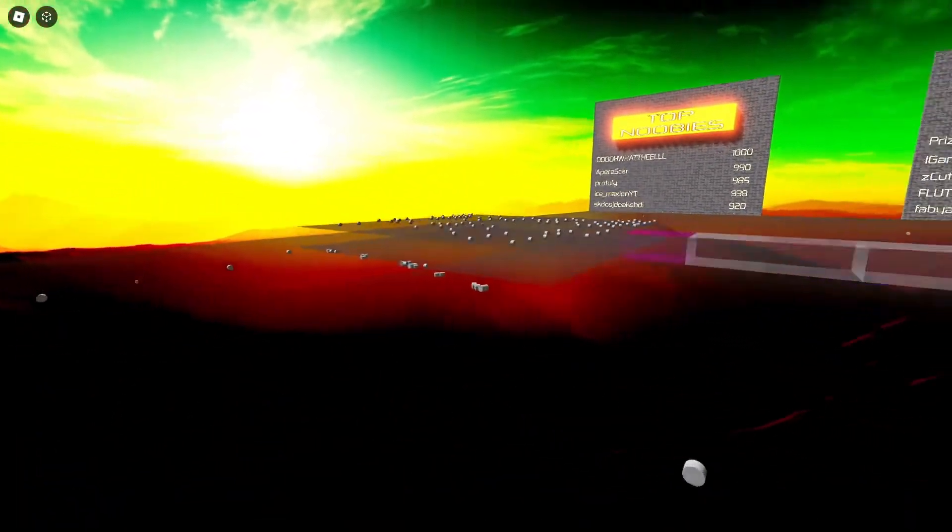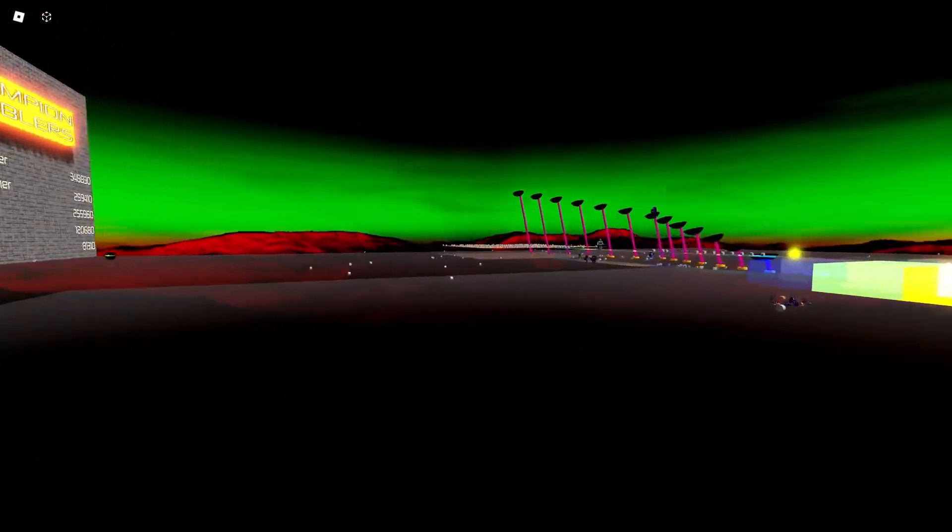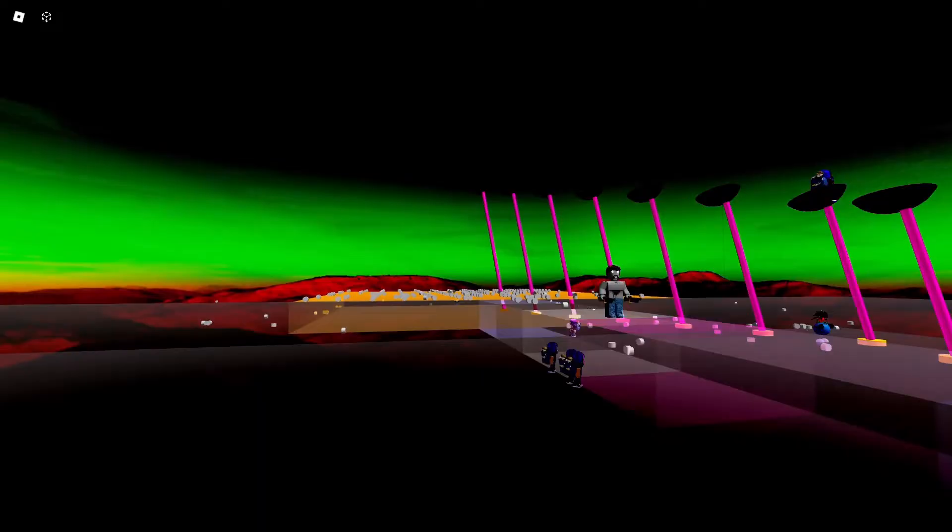It's called free cam — pretty self-explanatory. You could just move the camera around wherever you want, just look around. This is the feature. You can see everything that's happening.